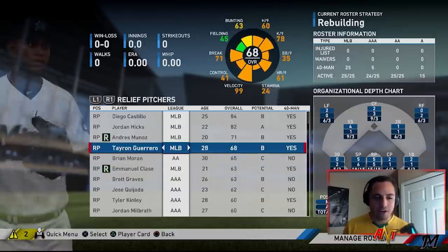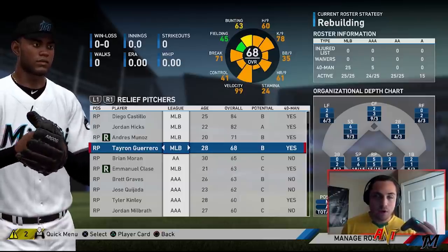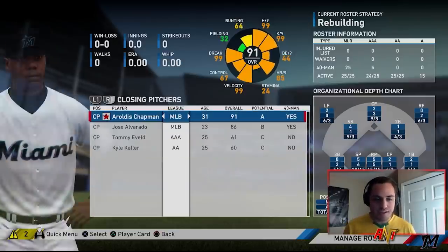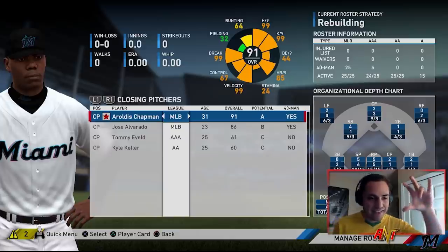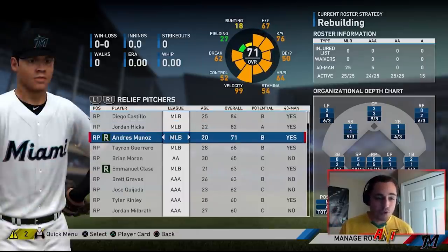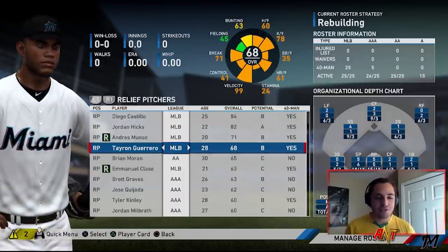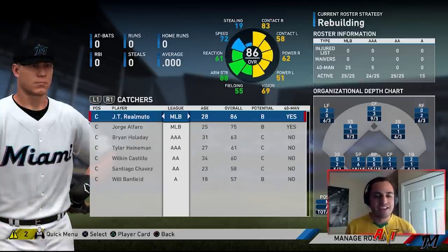Relief pitchers are Diego Castillo, Jordan Hicks, Andres Muñoz, Ty'Ron Guerrero, and Emmanuel Clase. Aroldis Chapman is our closer. Guerrero, Hicks, Chapman, and Muñoz were like the top four for highest velocity pitches all year — they basically occupied all 20 top spots on the MLB Statcast list. They just throw gas, that's all they throw. It was crazy looking through the list.